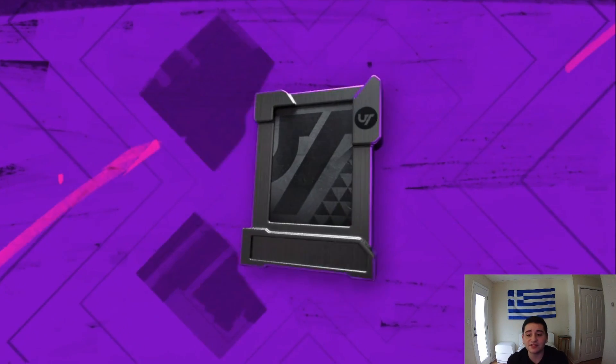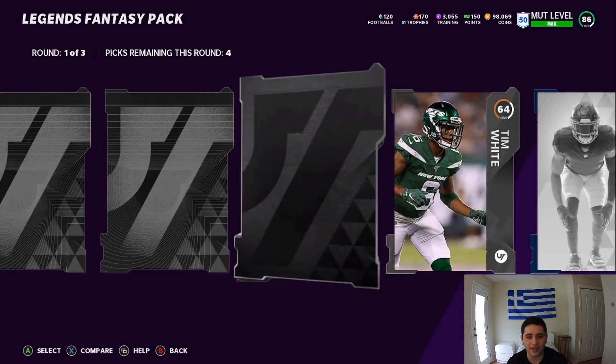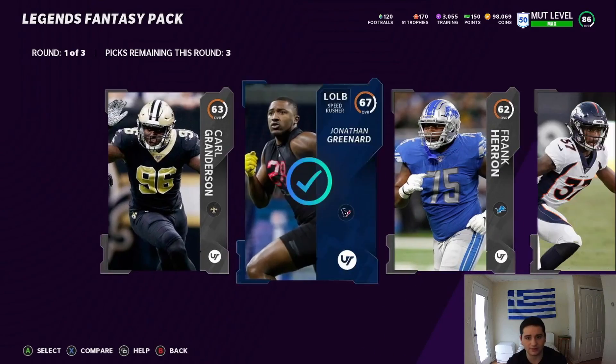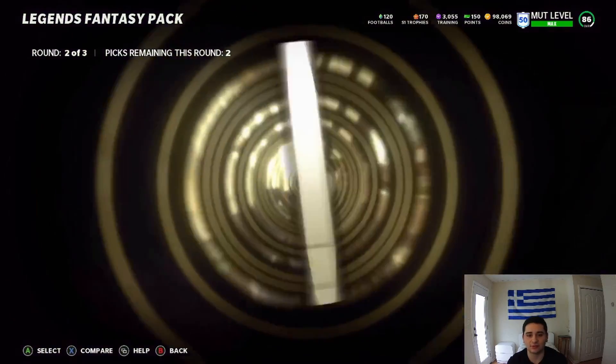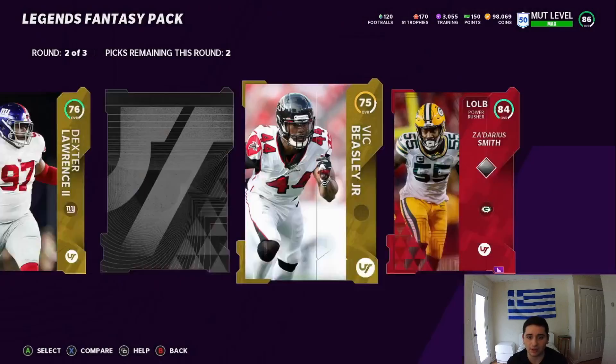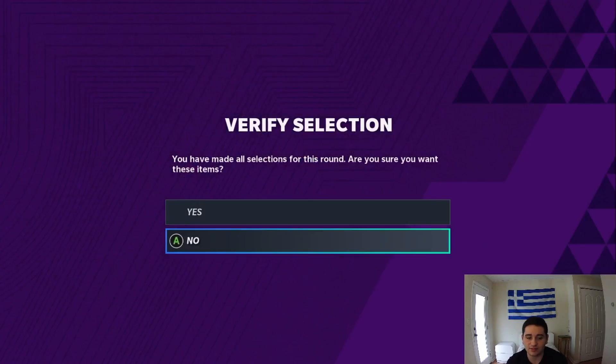We're getting hyped. We're going to be playing this game all year, EA. I've never pulled anything — never pulled a limited time, never pulled any legend. Not once. I pulled a Pat Tillman in Madden 13, that's the only thing I've ever pulled. Give me some luck. Oh, I'll take that — it's a Tarius Smith. Hopefully that's some good luck right there.